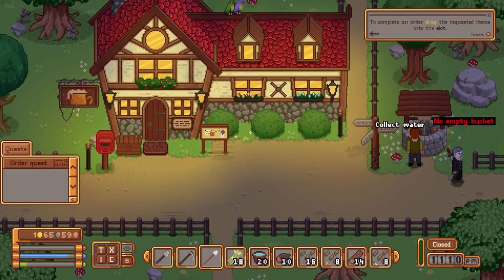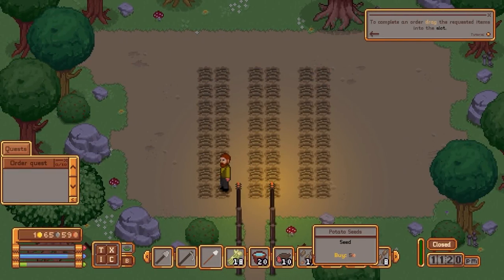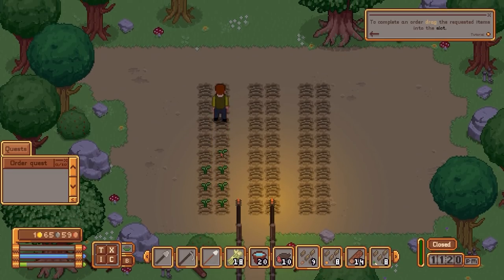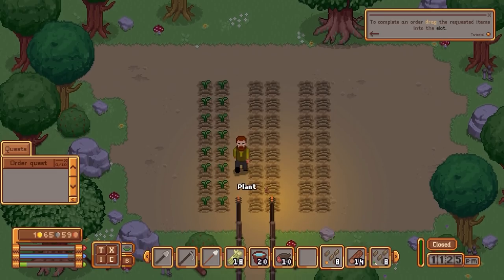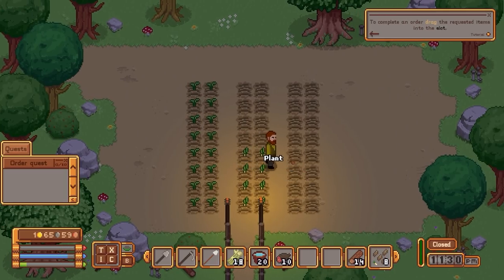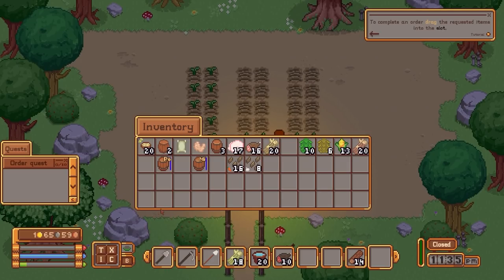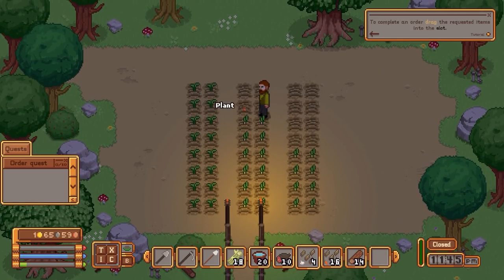I'm just going to pick up some water. You might as well grab loads of buckets anyway because there's no weight limit, so you can just max out. Now let's plant the potato seeds — we'll do a run up this line, and then a run down here. We'll say onions on the first row, leeks will go on this side, and garlic as well. Carrots I'll put there and the garlic next to the onions — that seems to make sense.